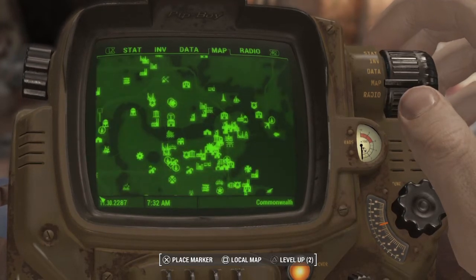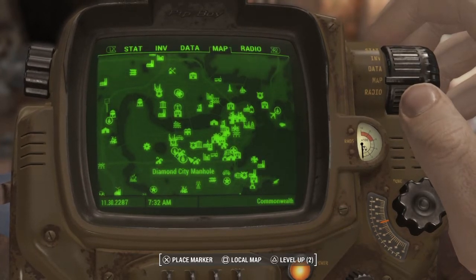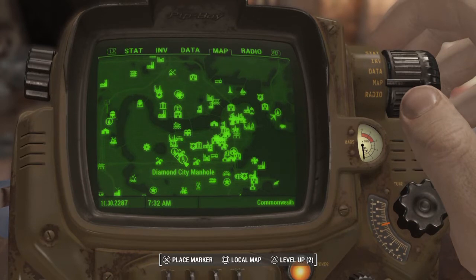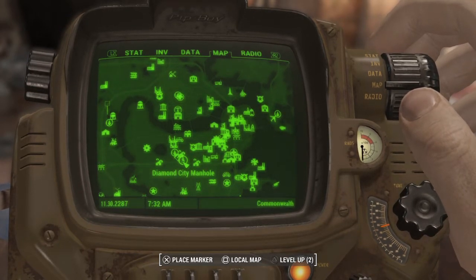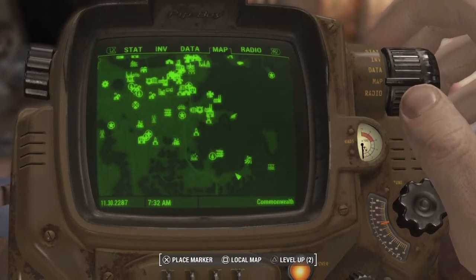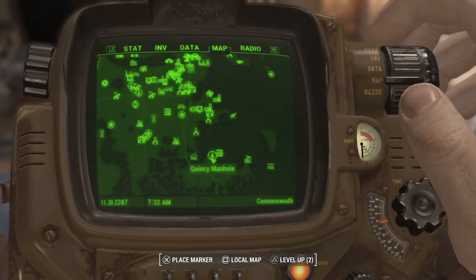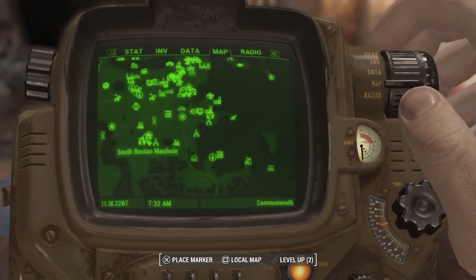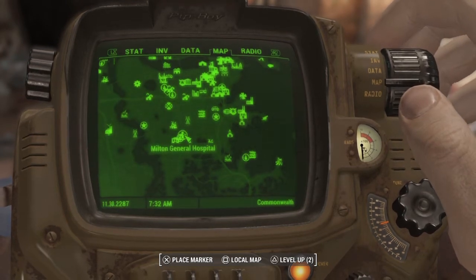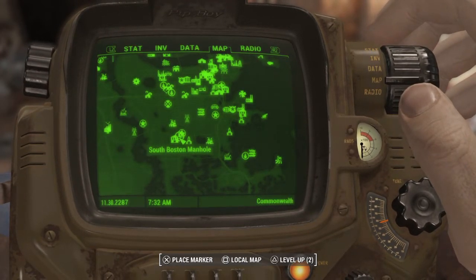And into the Commonwealth, you've got the Diamond City manhole, which is right outside of Diamond City. That one's probably one of the easiest to find besides Sanctuary. Going a little bit lower, you've got the Quincy manhole right here, right outside of the Adam Katz Garage. And this one's a bit hard to find. You've got the Milton General Hospital and Fallen's Department Store surrounding it, but the South Boston manhole is right here.